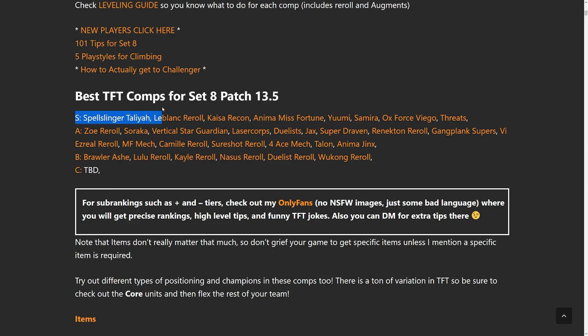So S tier: Spellslinger Talia, LeBlanc Reroll, Kaisa Recon, Anima Misfortune, Yuumi, Samira, Oxforce, Viego, and Threats. It's similar to last week's, however the order is switched up a little bit, so it's going to kind of depend on your game.